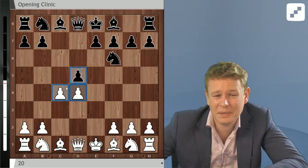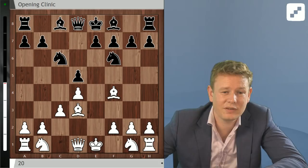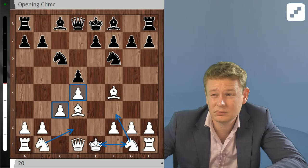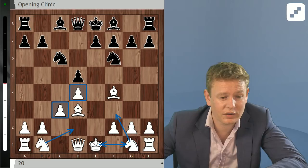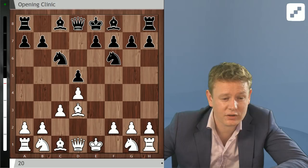Long story short, you can't get your c5 structure very often against the Panov. If you play the Panov, you will have to live with the isolated pawn and strange structures many a time. If that's not your cup of tea, it's probably safer to play what they call the Fissure system, which we covered in one of the previous episodes — a fairly safe system for white where you don't have to know that much. Thanks for the question, C. Hernandez.